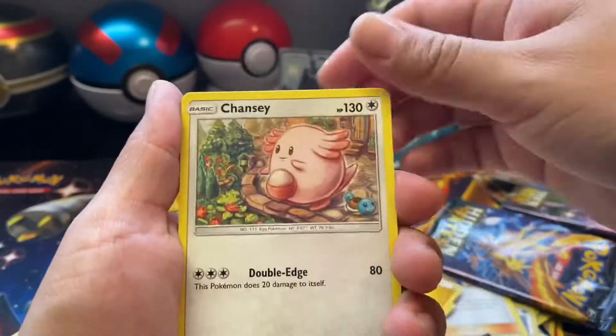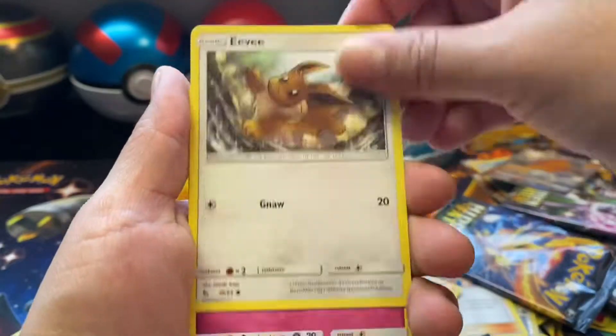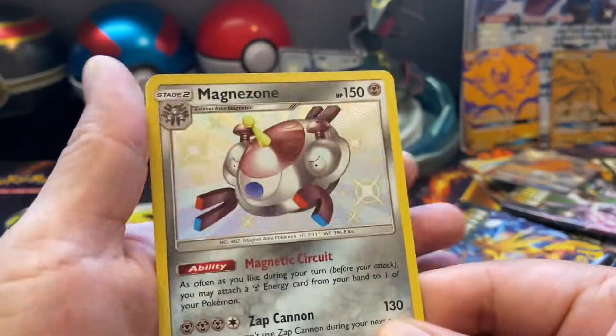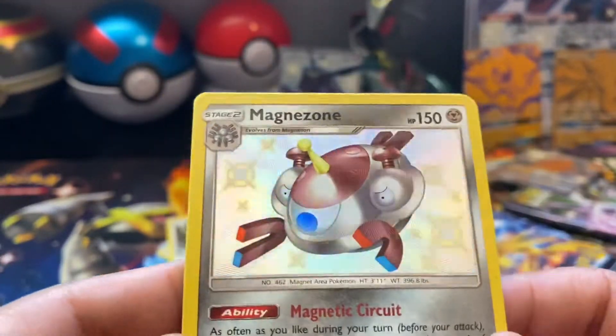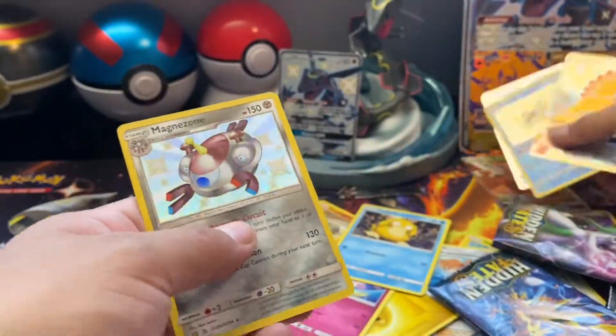Energy, Brock's, Squirtle, Chansey, Graveler, Geodude, Kivoon, Eevee, Clefairy, Psyduck — oh, Magnezone shiny! Oh my god, wow! That was a great box, and Mr. Mime — we pulled...